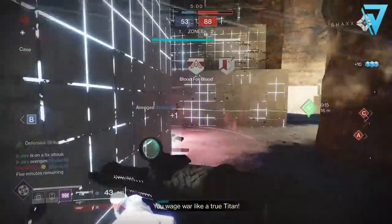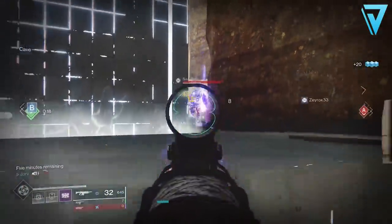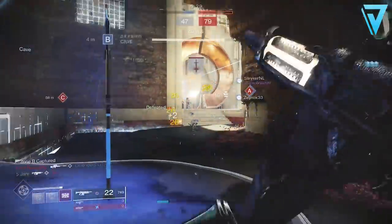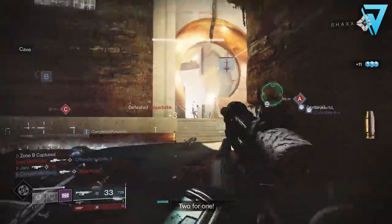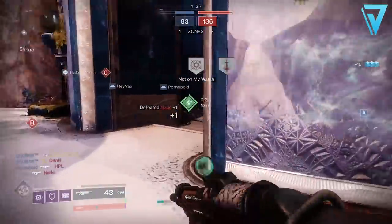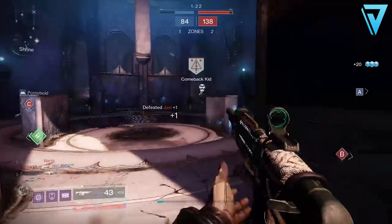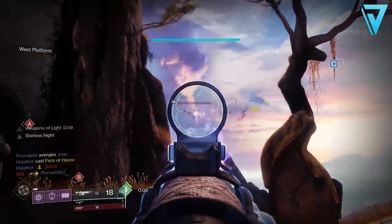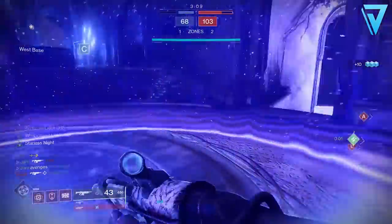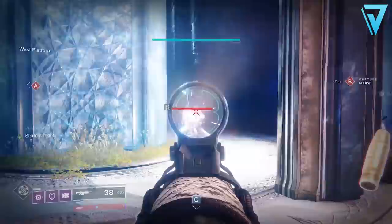Now if you're fortunate enough to get the Curated Roll, which we'll cover in a moment, you'll already have Arrowhead Break and Appended Mag, which are ideal options. Outside that, you'll have the unique perk Overflow, where picking up special or heavy ammo reloads this weapon beyond its normal capacity, and that will be paired with Rampage on this particular weapon. If you get a randomly rolled version, you'll have the option of either Tap the Trigger, Zen Moment, or Subsistence as the preferred options.